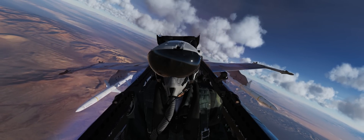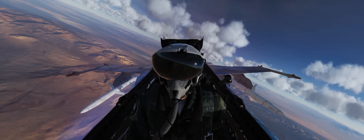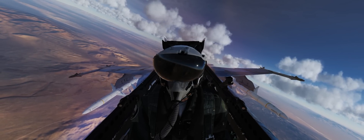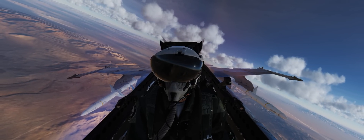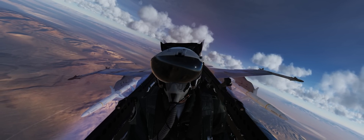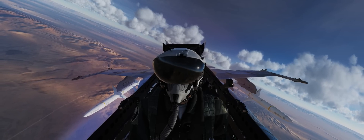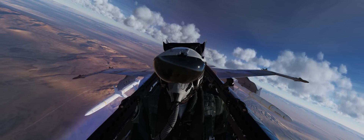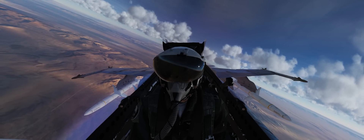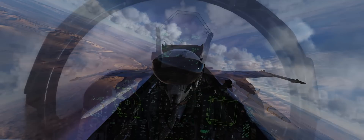I also wanted to share this little practice mission I've created for employing HARMs on the NTTR map. There are a few radar emitters — Fan Song, Flat Face, Dog Ear, some Hawk radars, and some SA-6 radars — spread across Range 74 Charlie and 74 Bravo out on the edge of Area 51. Just make sure you don't accidentally fly into the box.